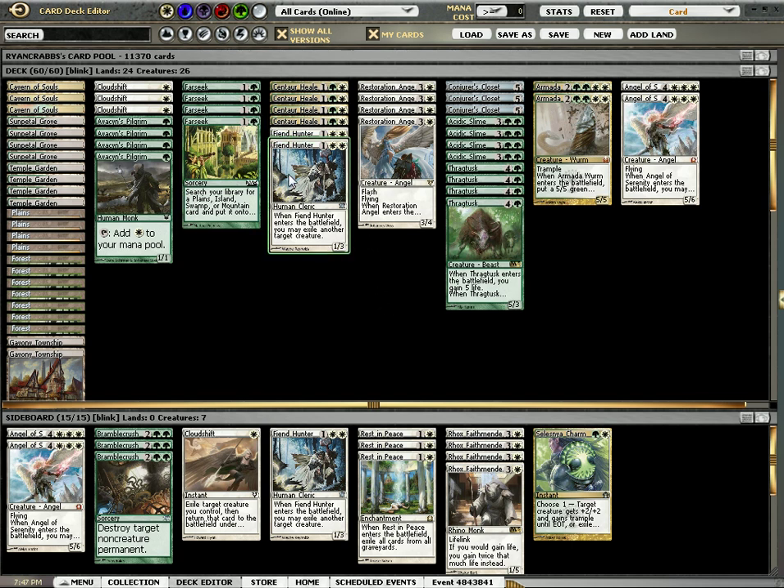I've also taken out the Elvish Visionaries. They really didn't do much — they just cycled and chump blocked, and I never had the chance to blink them, so they didn't really have that much impact in play.